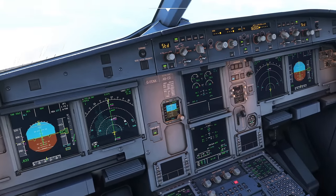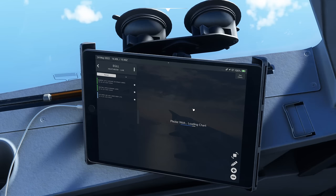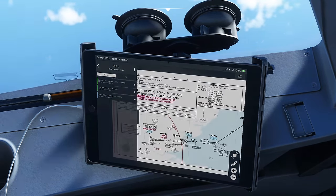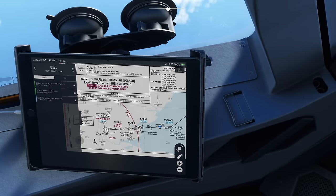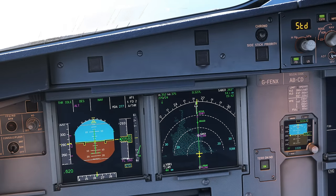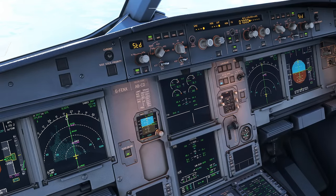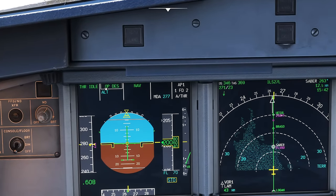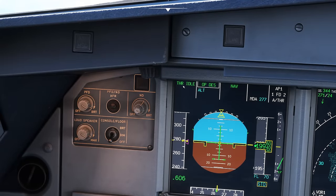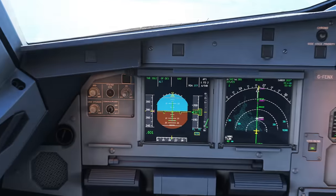Something I want to show is the open descent mode. The final restriction at Lambourne is FL70. If ATC said 'descend now as quickly as possible to FL70, ignoring restrictions', I could pull the altitude and get open descent. In open descent mode the Airbus will command thrust idle and then descend, adjusting pitch to maintain the selected speed. The speed is still managed, so the airplane is choosing to fly the planned descent speed of 277 knots - it was a Mach number higher up.